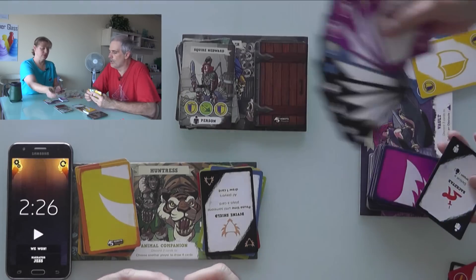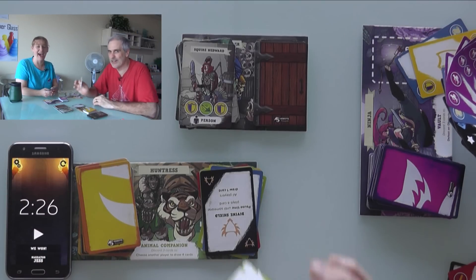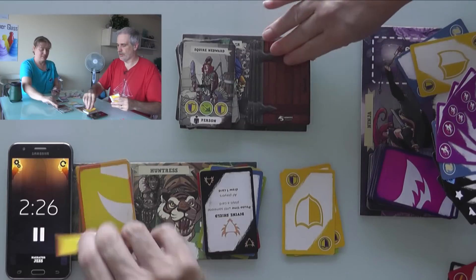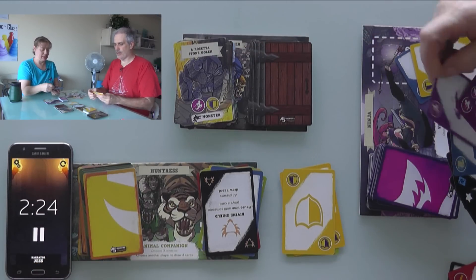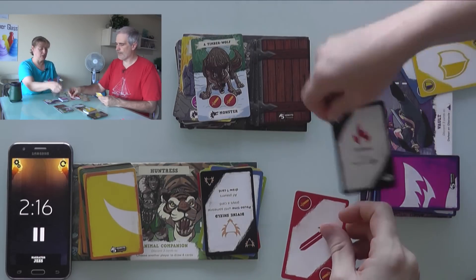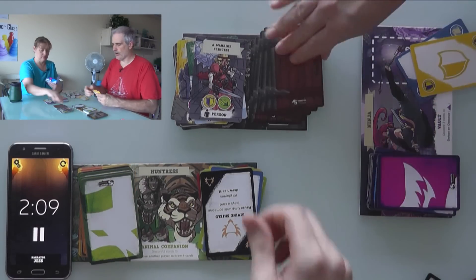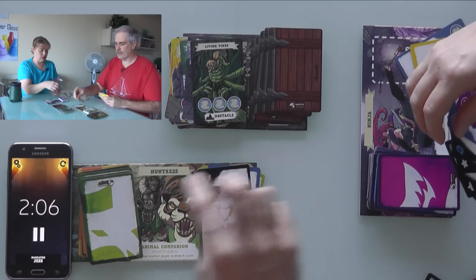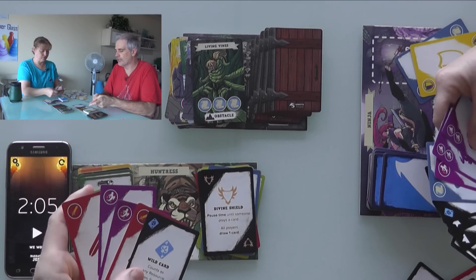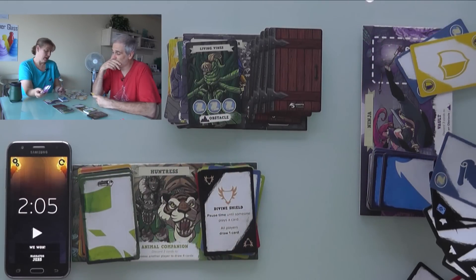We restart the timer and push forward. We hit another divine shield card — everybody draws one. I've got a wild card now. We manage a run and sword encounter. Jen discards three cards so I draw four. We discuss saving scrolls versus using cards now — one card rather than three is the way to go.